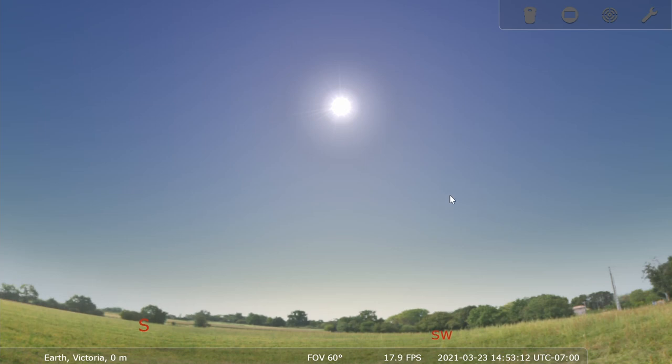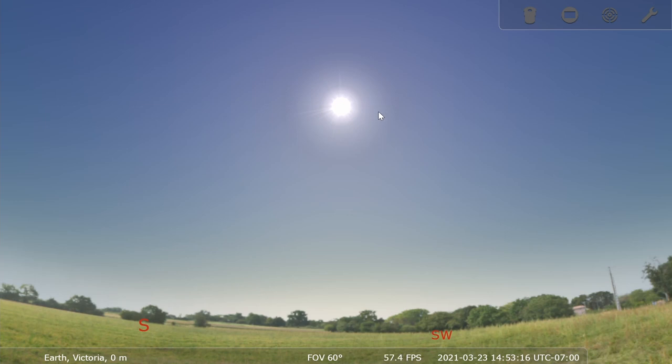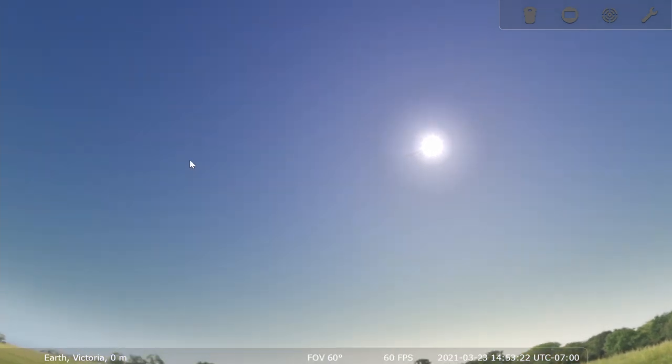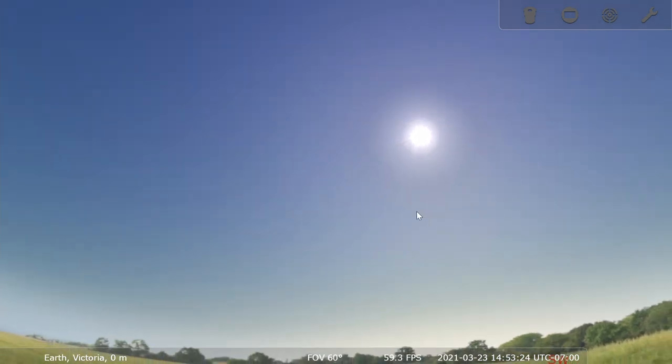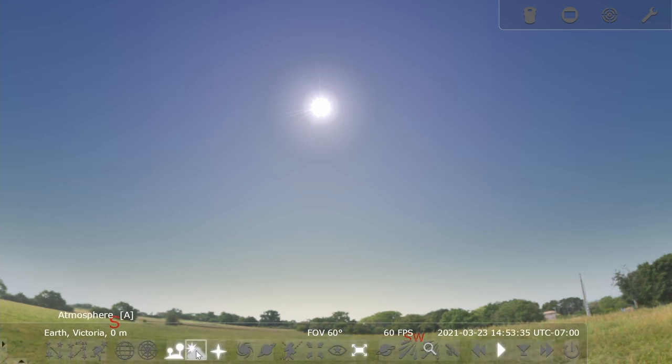We are in Stellarium. It is daytime and the sun is shining, and the light from the sun is scattering through the atmosphere, making it look blue. So if we were to remove the atmosphere, we wouldn't have that scattering effect and we'd be able to see what's behind the blue. So if we come down here to the atmosphere button and click it, or press the A key, we can remove the atmosphere.